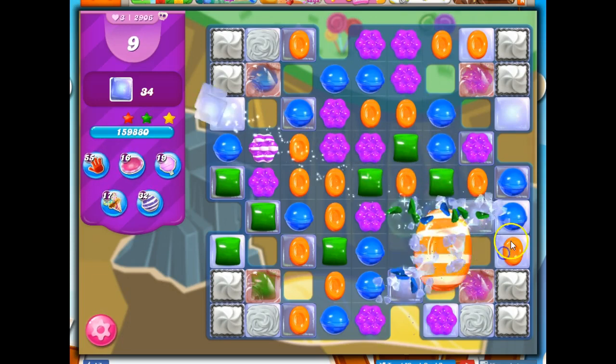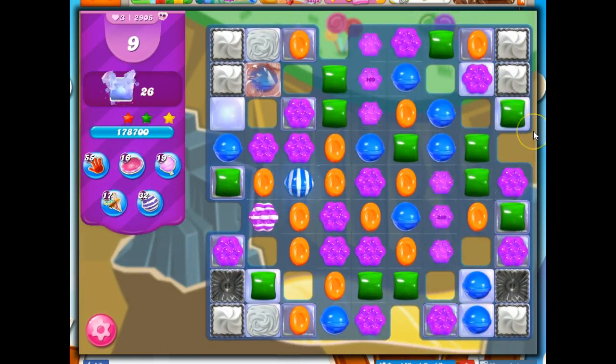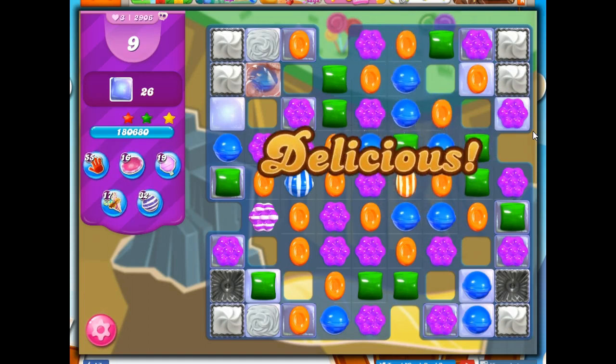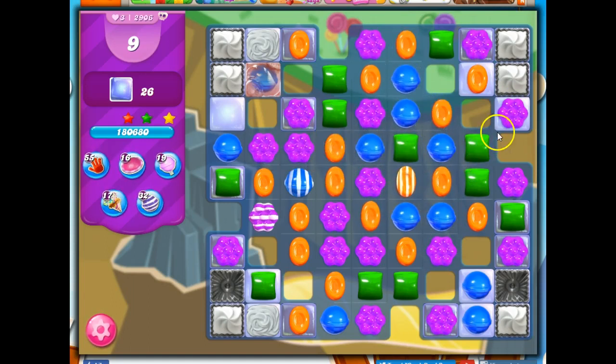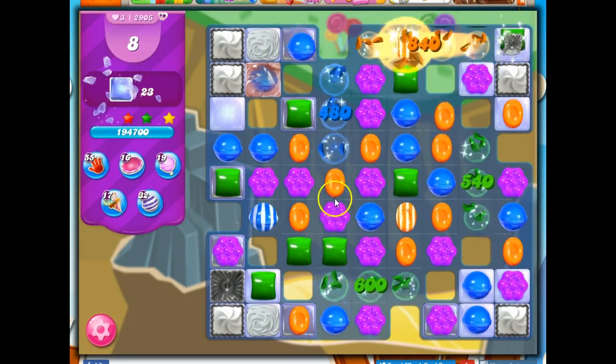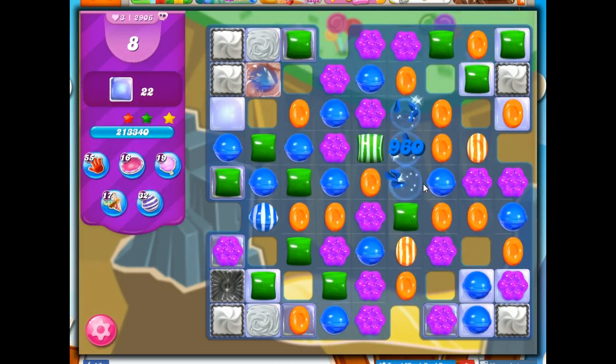I'll do a stripe and wrap combo too — that's a really helpful addition to this board. Now remember, on hard levels I don't expect to get done with them right away, so it may take me a while to figure out how to do this. I was trying to do something with the orange, and it all collapsed. So this is probably not going to be my last attempt — it's only my first attempt.